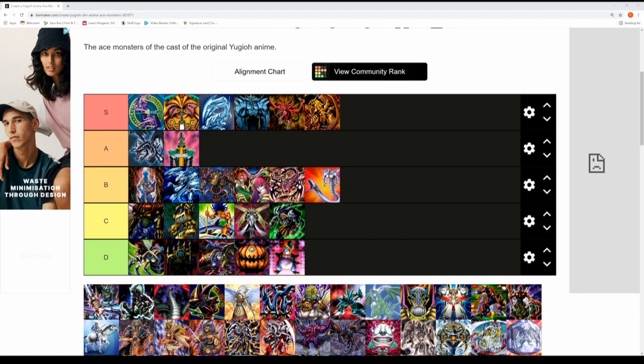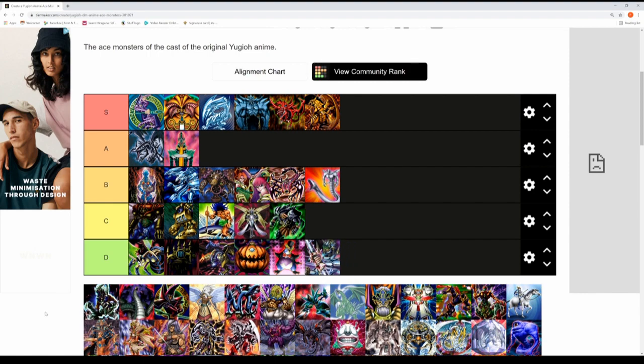Next up is Super Roboyarou, Tristan Taylor's ace monster. Everyone knows where this will be going on the list — D tier. I don't think it strikes fear into anyone. I like the design, but yeah, it's not very high on my list. Sorry Tristan.